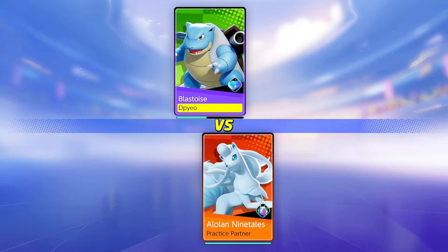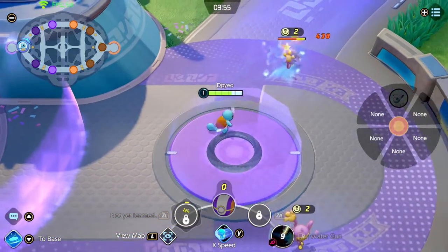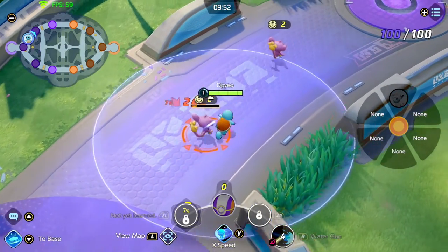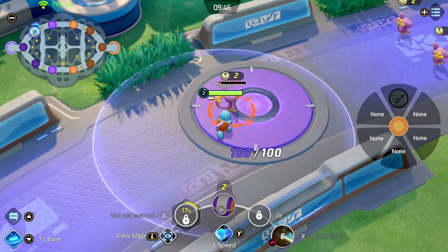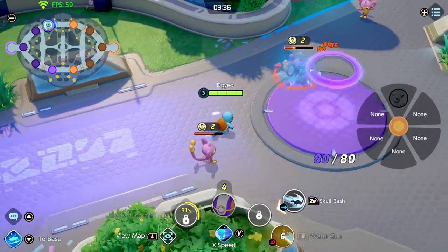Those two moves are good, but some people run rapid spin and surf, or water spout and rapid spin. Rapid spin and surf is only good with Zapdos, in my opinion. But if you want to go a more aggressive route with Blastoise, I suggest taking hydro pump and surf.